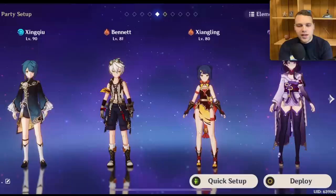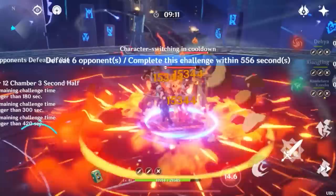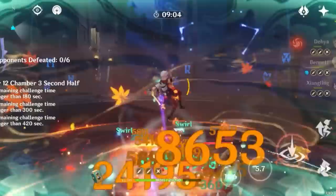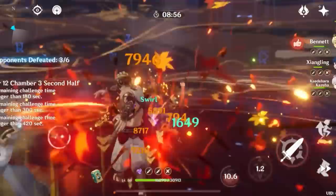For other Xiangling teams, Mono Pyro is a really strong option — she basically makes Mono Pyro. Her plus Kazuha plus Bennett are the core, and the final slot is whoever you want to be carried by the rest of the team. Klee is probably the best slot for this, and Yanfei works as well. I really like using Dehya in that slot — this team actually performs well and I've cleared the Abyss just fine with it, largely thanks to how strong Xiangling is and her synergy with Bennett and Kazuha.